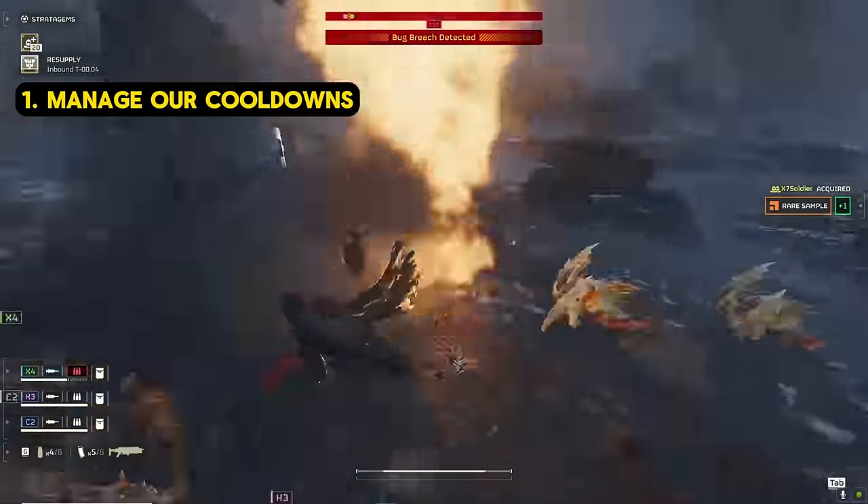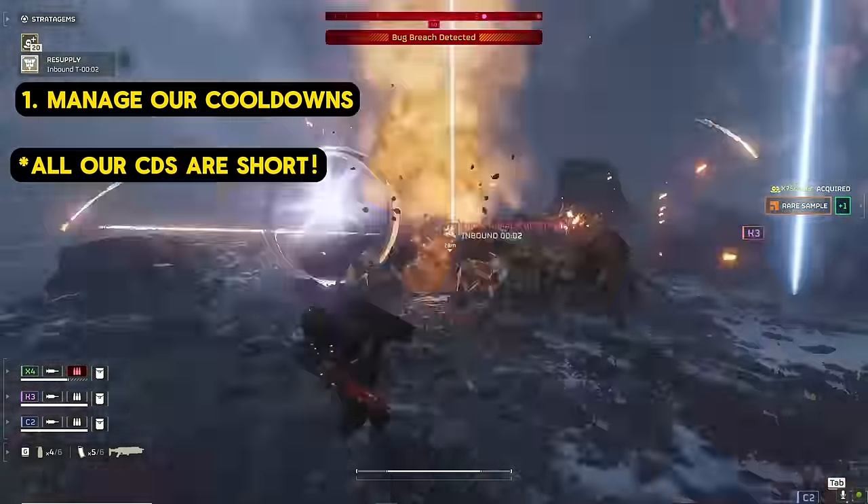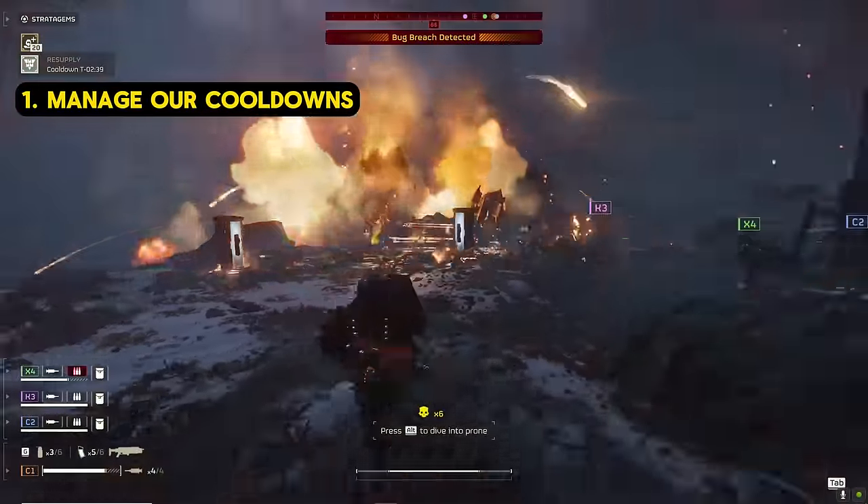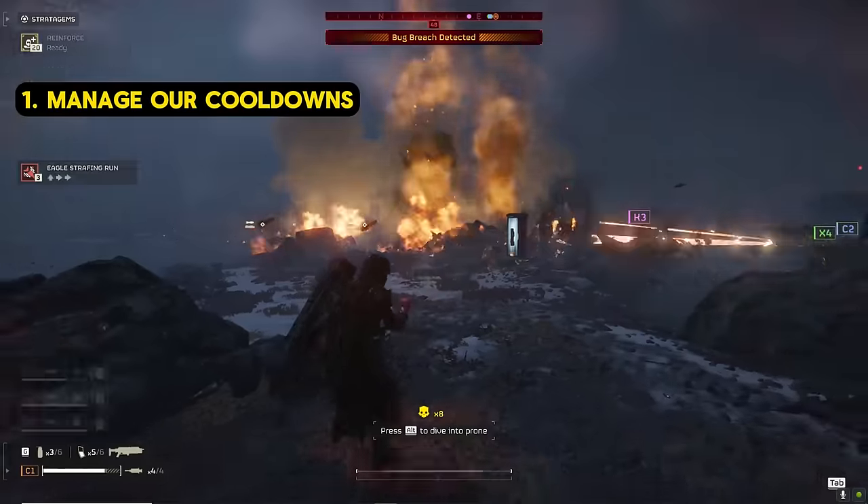Since both of these stratagems have such short cooldowns, we'll get more out of them if we call them in more often. That said, there is a bit of a trick to it. If we have time to call in an EAT, then we should not use our Commando.